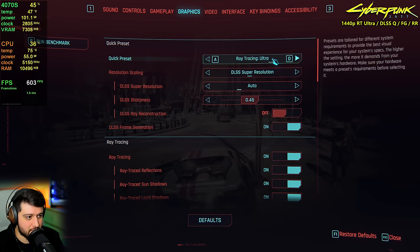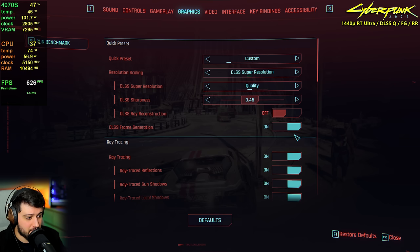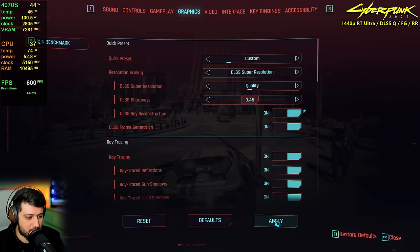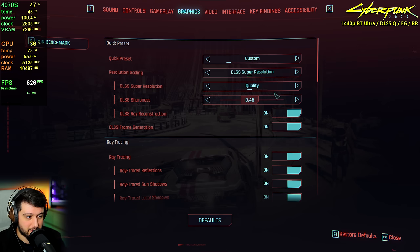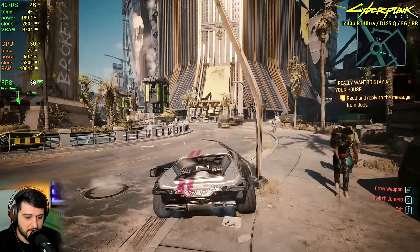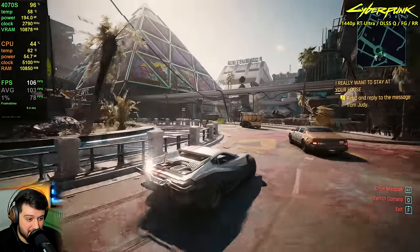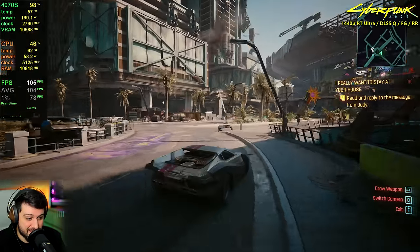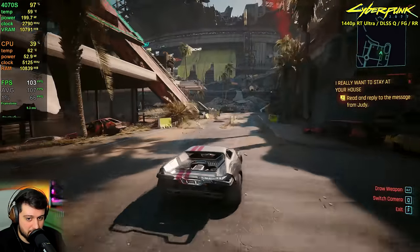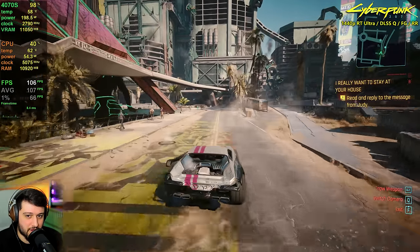With ray tracing ultra preset, DLSS quality, frame generation enabled, and ray reconstruction turned on without path tracing, we're getting around 100 FPS with ray tracing — which still feels really good in terms of input lag and smoothness. VRAM utilization is not maxed out even with ray tracing and frame generation combined, so 12 gigs is sufficient at this resolution.